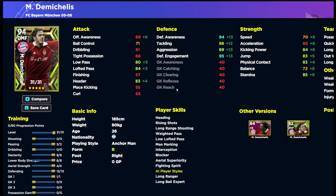Let me know what you think and what your favorite build is — the 94 DMF Anchorman or the 95 center back. Let me know in the comments and I'll talk to you in a bit.